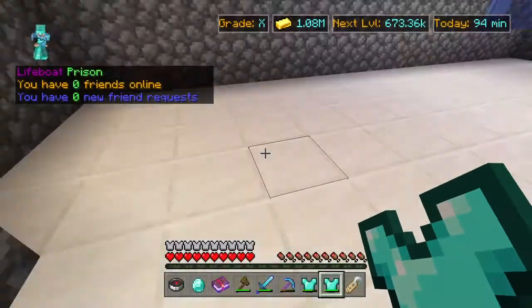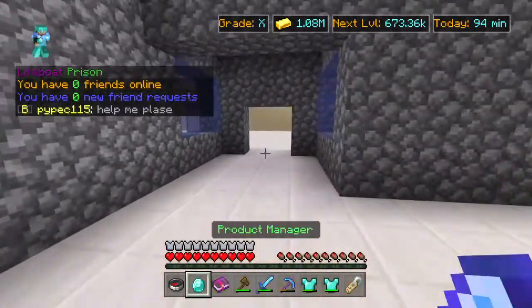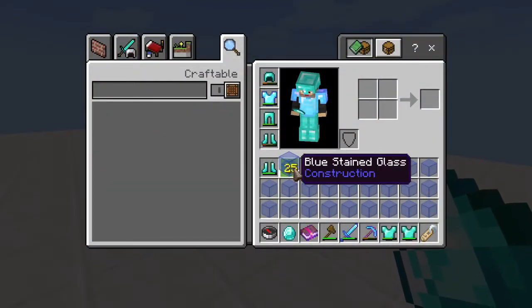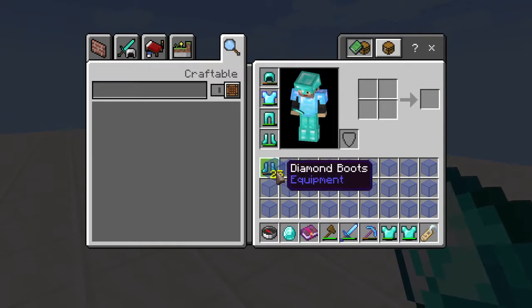You're gonna fill up your inventory like this, just like so. You can also do it in your plot, but I'm just gonna do it outside my plot. You have to place the block there, and you see how I picked this up?